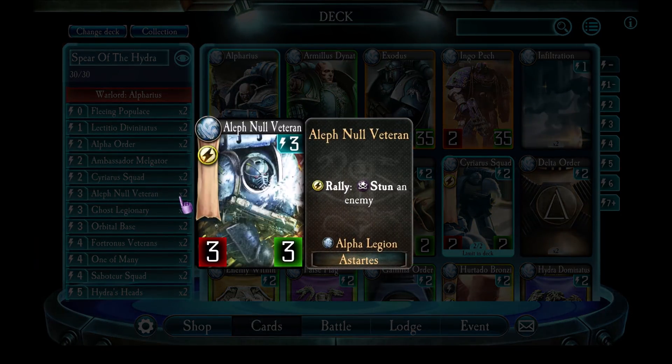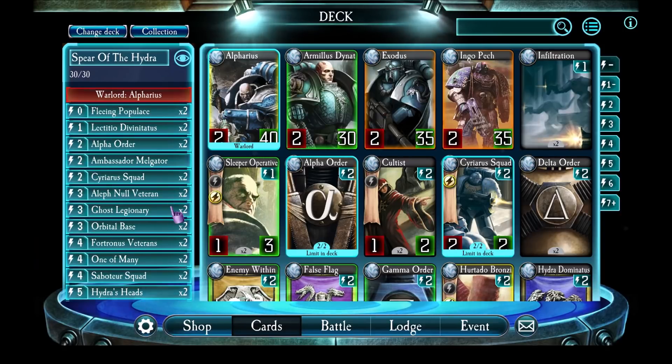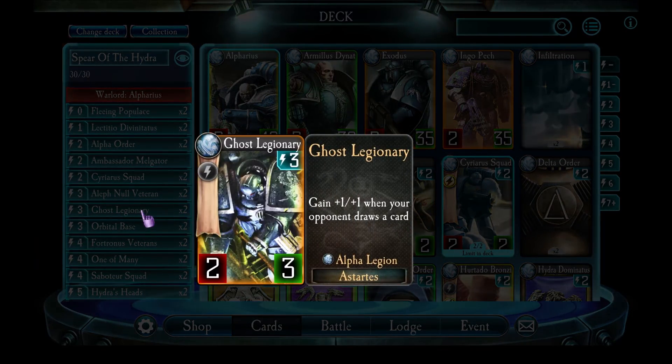Aleph Null Veteran — this is the first of the stun cards in this deck. It's pretty straightforward: rally and stun the most powerful thing on the board. Ghost Legionary is really important for Alpha Legion — it's a unit which just gets stronger and stronger the more the game goes on. You can do some manipulation like use Alpharius' ability to force the enemy to draw a card, or attack them with Fleeing Populous to make the enemy draw a card, or play Lictitio Devonatus. All of that will help make Ghost Legionary stronger. If your enemy ignores it, it goes out of control and gets super powerful super fast.